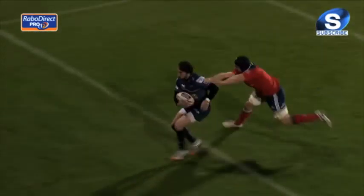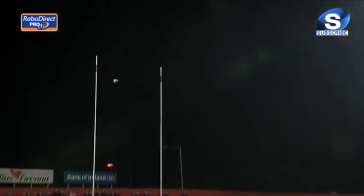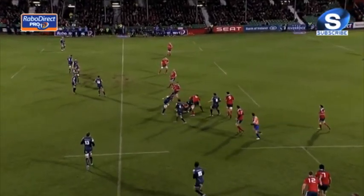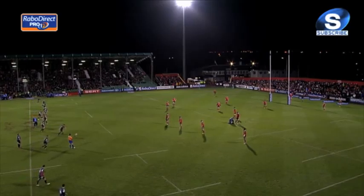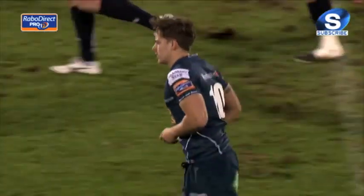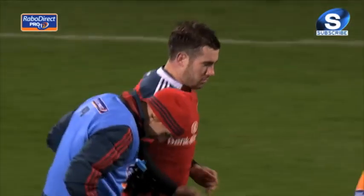Six minutes in, Munster had a chance to go ahead when the referee penalised Gareth Owen for throwing the ball away to prevent a quick throw-in. But Hanrahan's kick was never on target and in the windy conditions the ball went well wide, remaining scoreless. After 15 minutes, Duncan Casey, making his competitive debut for the home side, was judged offside by Nigel Owens. Alad Thomas, in for Rhys Priestland, kicked a fine penalty to give Scarlets an early three-point advantage. It took until the 22nd minute for Munster to get their first points; Hanrahan with a second chance at the posts, this time the kick was good and the sides were level at three points apiece.